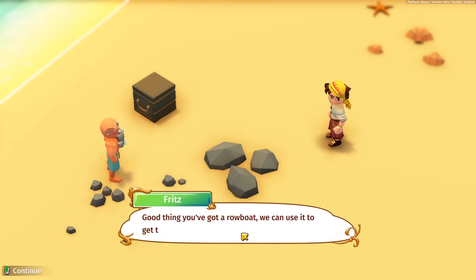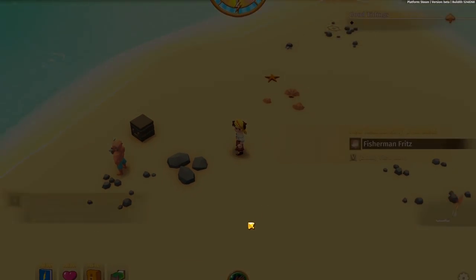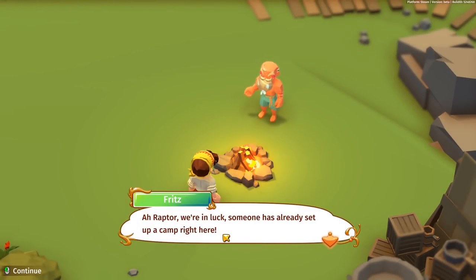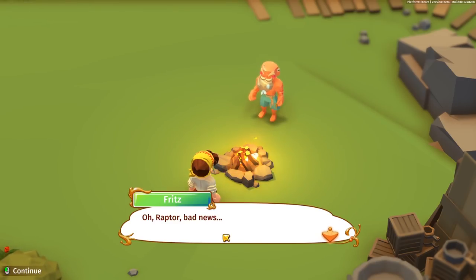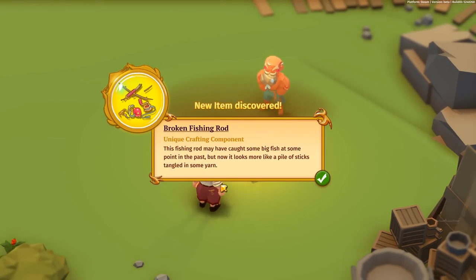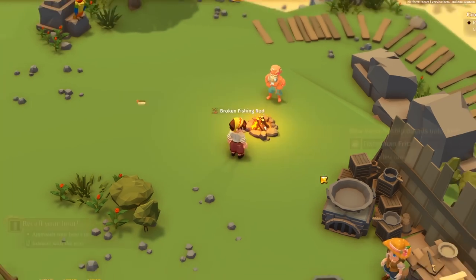We can use the rowboat to get there - maybe the others have set up a small survival camp. Let's go! Someone has already set camp - it looks like we found the others as well. They must be glad to see us. Bad news though: my beautiful fishing rod broke during our little accident. Could you take a look and see if you can fix it at the crafting station? So now we can repair stuff and build ourselves a simple fishing rod.